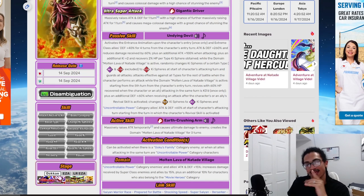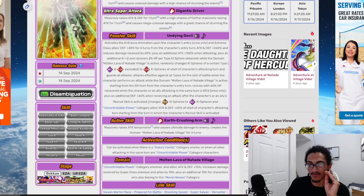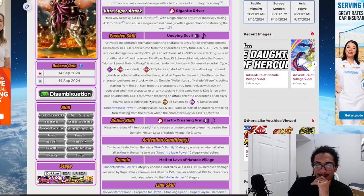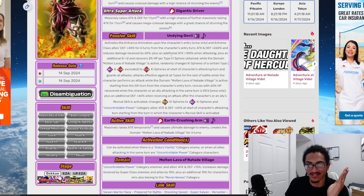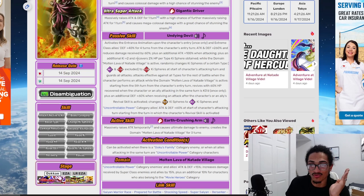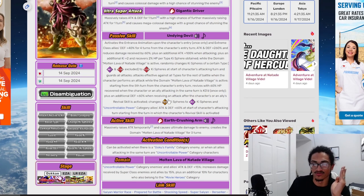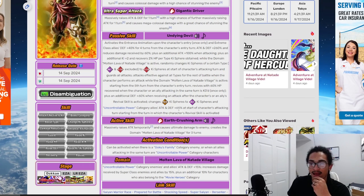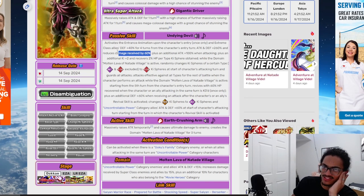Dokkan kept it consistent with him recovering HP per type key sphere obtained, combined with orb changing within his domain and also outside his domain once his revival is activated. He's supporting uncontrollable power characters with 60% attack and defense, giving 40% defense to extreme class allies for the first four turns, recovering 60% HP on revival, and recovering 2% HP per type key sphere. He's supporting in two ways and healing in two ways — very utility-based. On defense, within his domain he has guard plus 60% damage reduction, and outside his domain he still retains that 60% damage reduction.